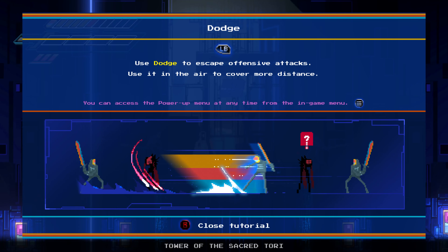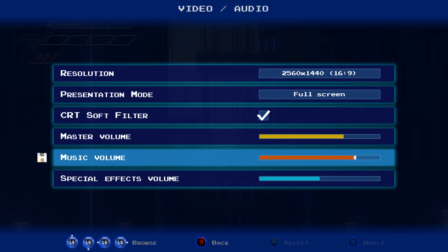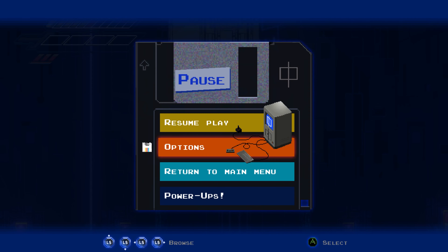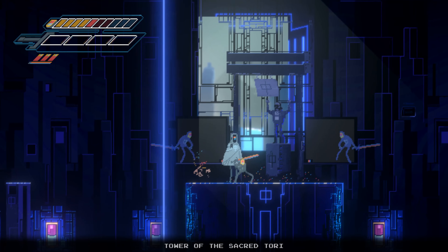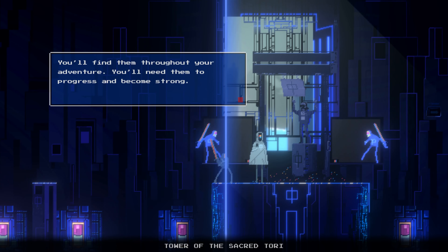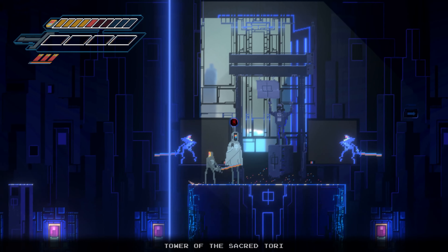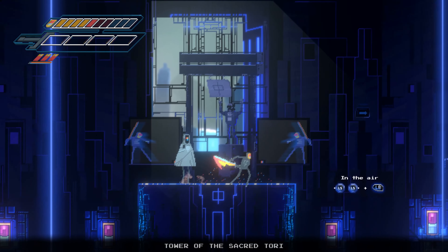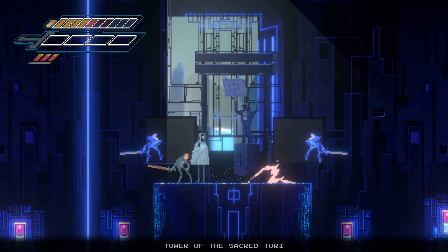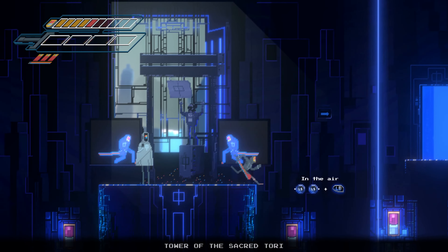Dodge — use dodge to escape offensive attacks. Use it in the air to cover more distance. Let me make a little adjustment to the sound now that I'm into the game. This tory station houses downloadable packages used to enhance qualities of the hero program. You'll find them throughout your adventure — you'll need them to progress and become strong. So you actually, like, turn around? Totem room.